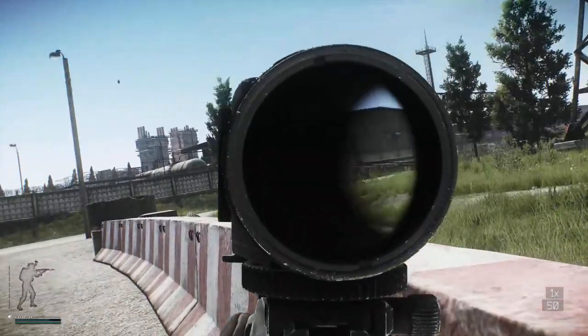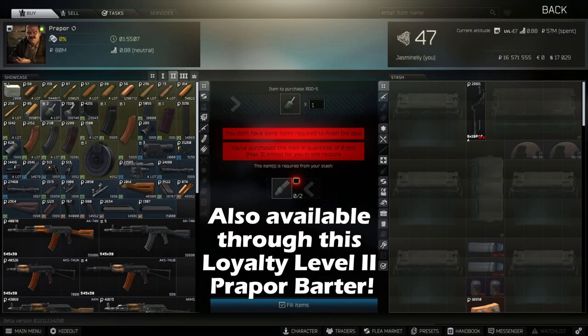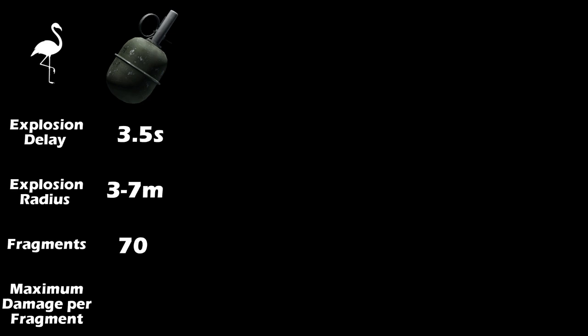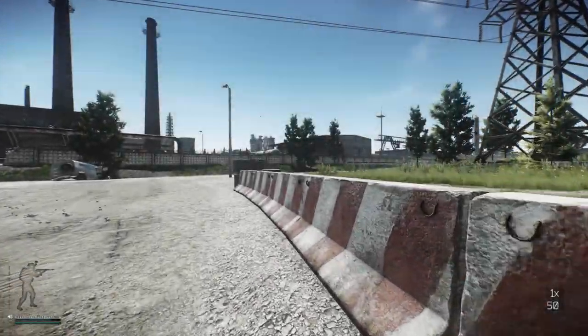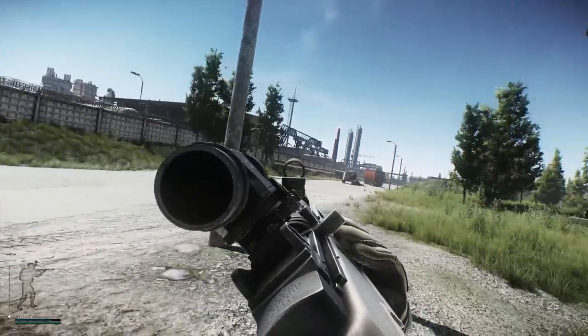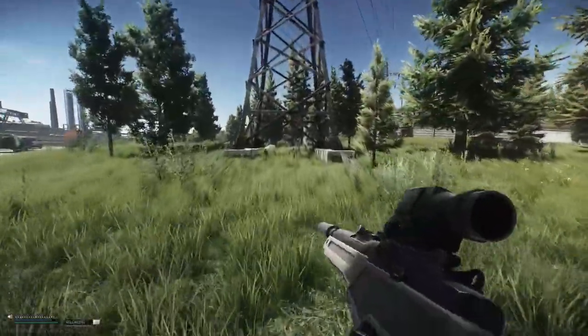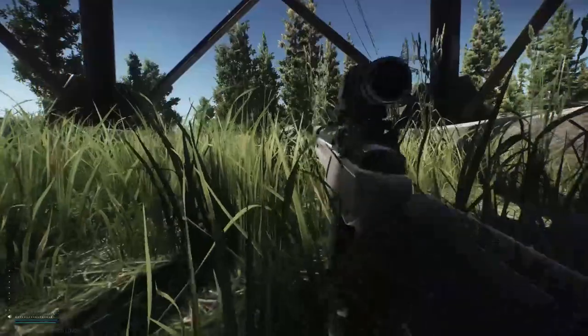Let's start out with the RGD5. This hand grenade is unlocked at level 3 Prapor, which can be unlocked at level 26, and costs 11,822 rubles. Overall, there isn't anything too special about the grenade, but it is a jack of all trades. It has an explosion delay of 3.5 seconds, an explosion radius of 3 to 7 meters, a total of 70 fragments, and a maximum damage of 100 per fragment. This grenade is often the bread and butter of most PMCs who want to head out onto a raid and throw grenades at everyone they see.